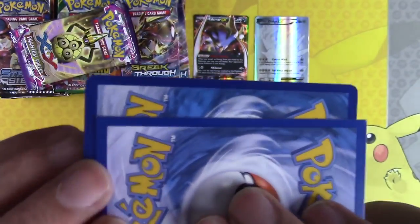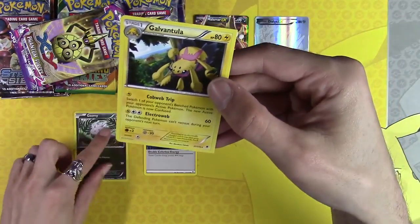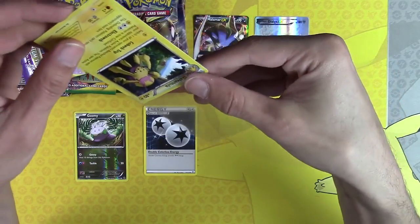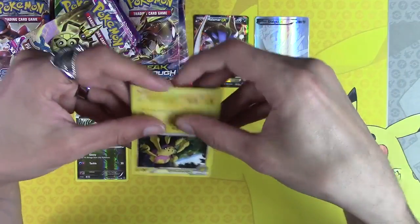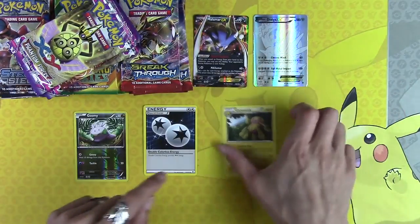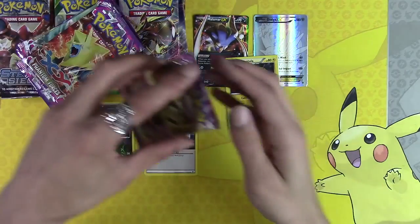I put it on top of this — look at that! What is going on? That is — oh my god — you definitely go into a perfect fit. What, we're like — one, two, three, four, five packs in. We're five packs into 40 and we have a misprint rare, a secret rare, and a Malamar EX.